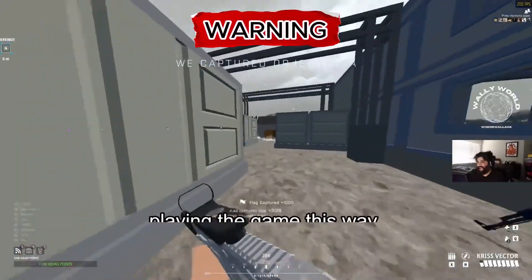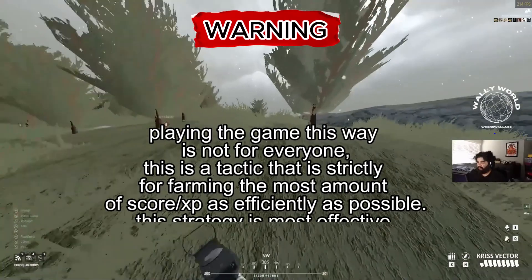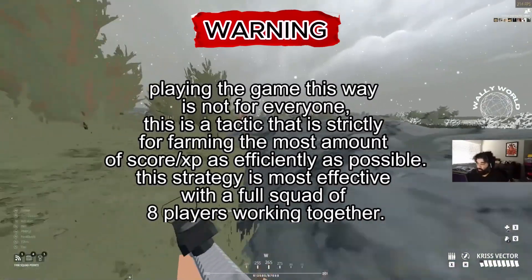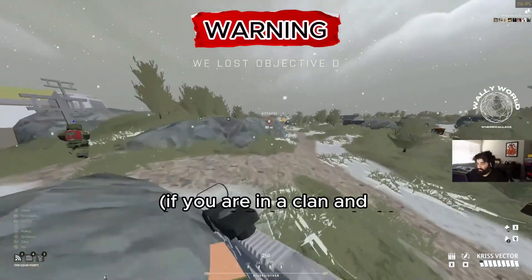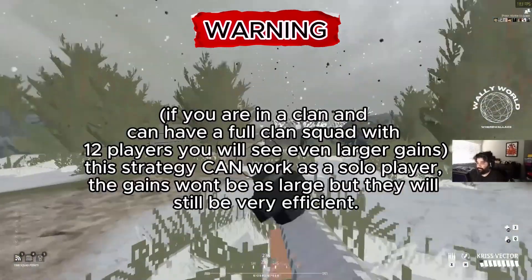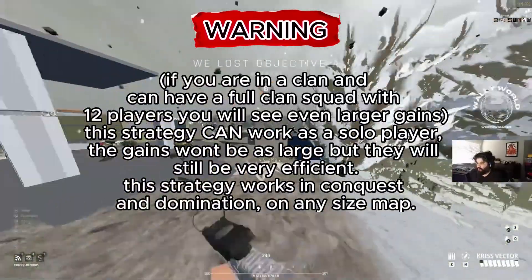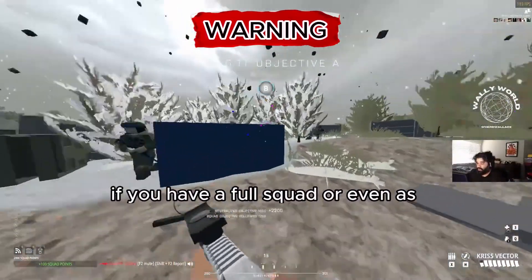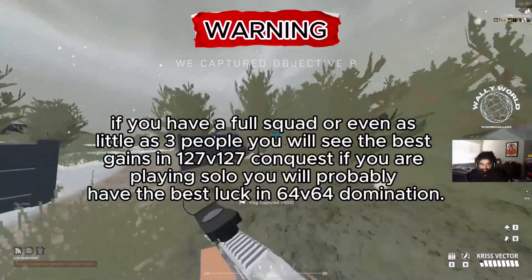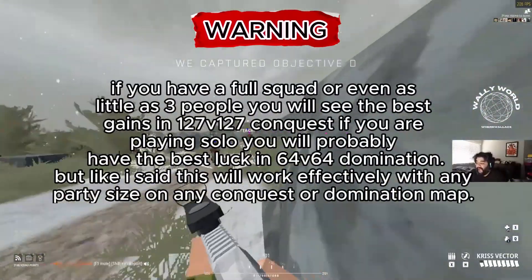Alright guys, before we dive into this I gotta put out some disclaimers. Playing the game this way is not for everyone. This is a tactic strictly for farming the most amount of score and XP as efficiently as possible. This strategy is most effective with a full squad of 8 players working together. If you're in a clan and can have a full clan squad with 12 players, you'll see even larger gains. This strategy can work as a solo player — the gains won't be as large but they'll still be very efficient. This strategy works in conquest and domination on any size map. If you have a full squad or even as little as 3 people, you'll see the best gains in 127 vs 127 conquest. If you're playing solo, you'll probably have the best luck in 64 vs 64 domination.